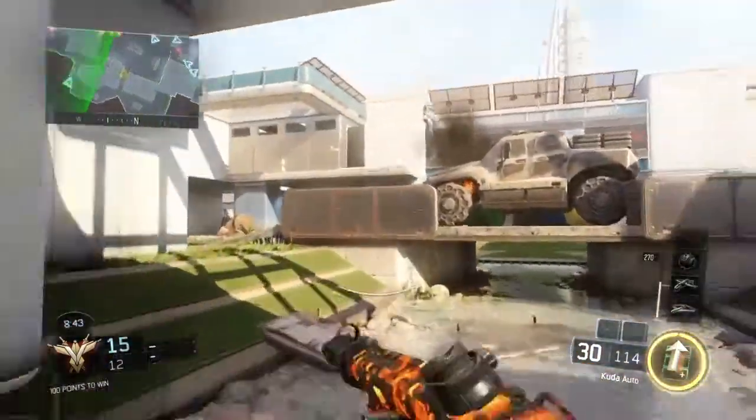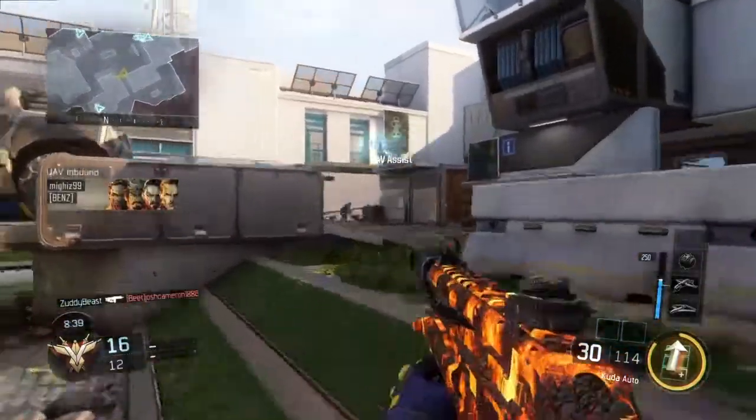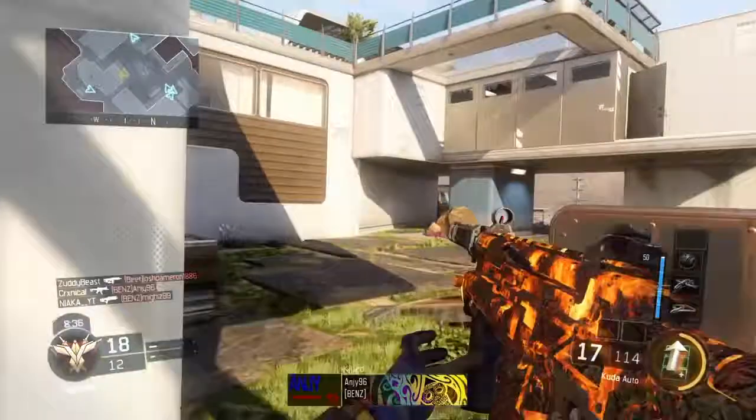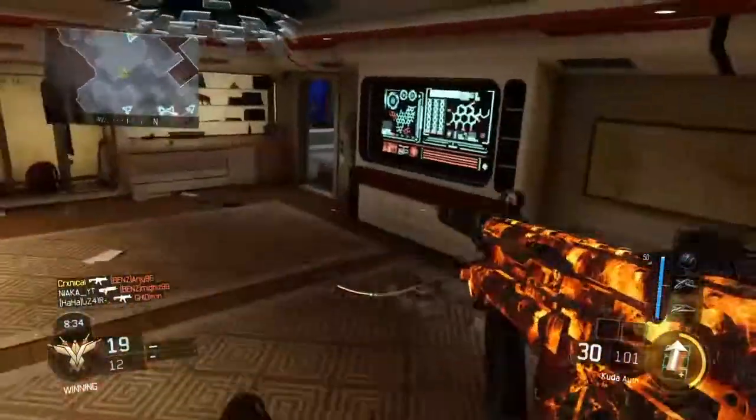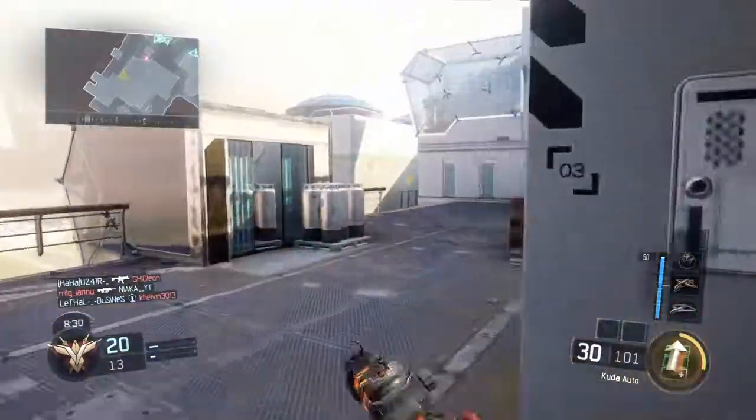Next we have the Ball Turret Gunner. This turret is in a plane — you're in a big ball, as it's called a ball turret, and you're literally raining down on the opposition. It sounds like a really good killstreak — not something you mess around with.